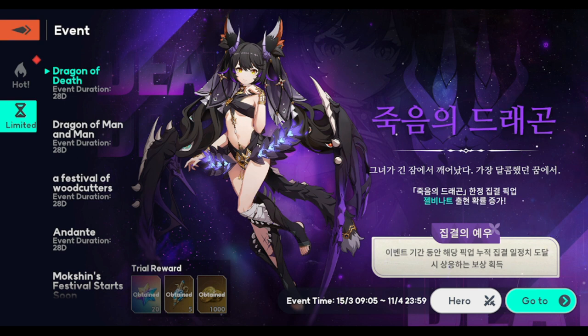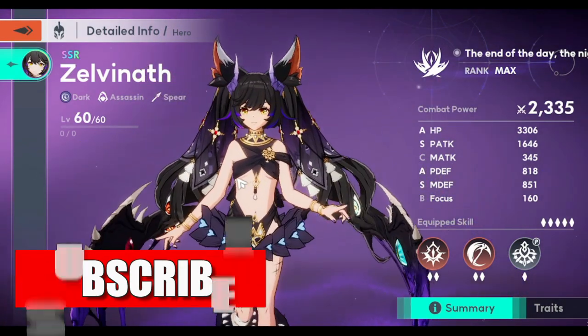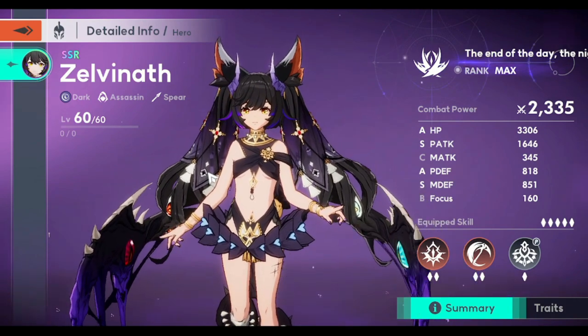Let's move on to her banner first. Zelvinath is an assassin with the dark element, which makes her not vulnerable to the three primary elements — green, red, and blue. She's only going to be vulnerable to light, so take note of that when deciding on an element.